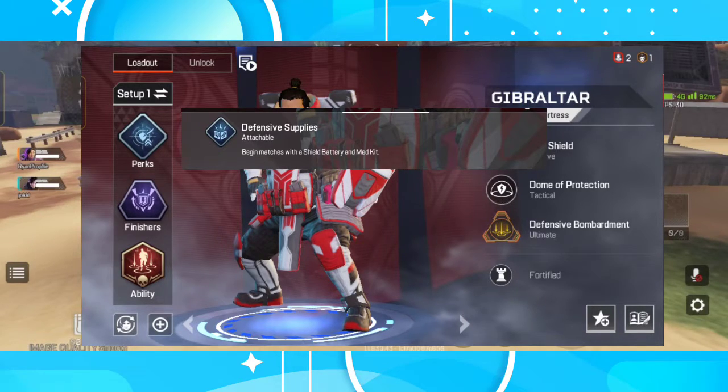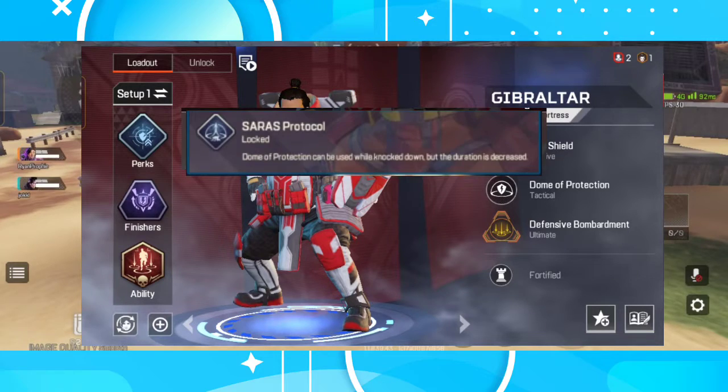Later on, when unlocked, I would definitely suggest switching to Protocol. The dome of protection can be used while knocked down, but the duration is decreased. I think a lot of top players will choose this because it can save your life, blocking those fatal bullets from your enemies before having you rescued by your mates.